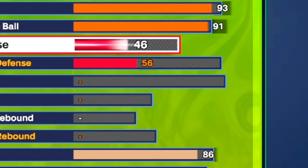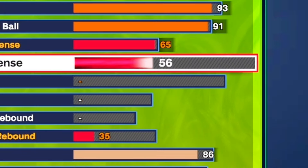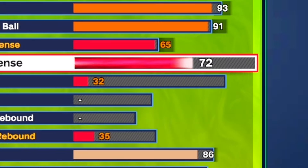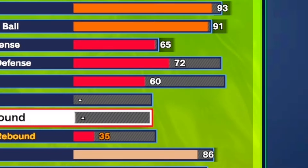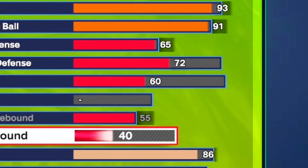Moving on to the defense. We know Kyrie's not really known for defense, but I went ahead and gave him a 65 interior. For the perimeter defense, I'm going to go ahead and put it up to a 72 for bronze Challenger. For the steal, I did give him a 60 steal for bronze Interceptor. And we all know Kyrie's not really blocking anybody, so I didn't give him any block at all. For the offensive rebound I put it to a 55, and for the defensive rebound I only put it to a 41.